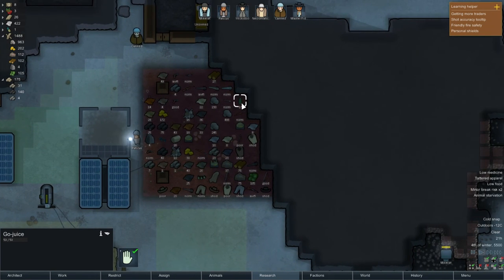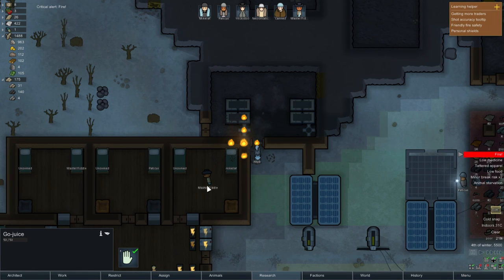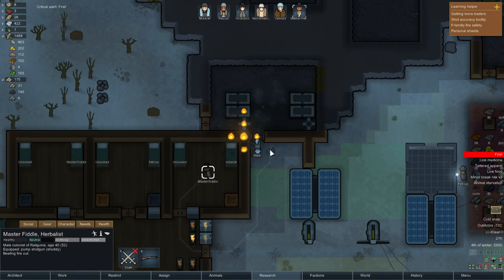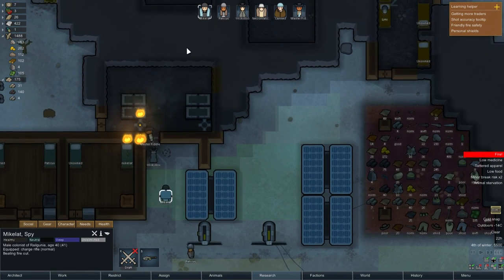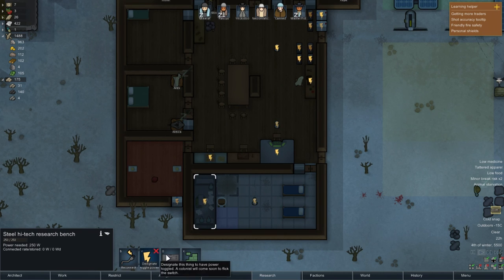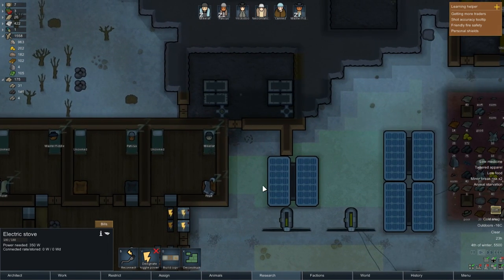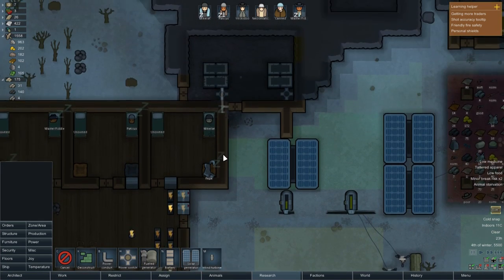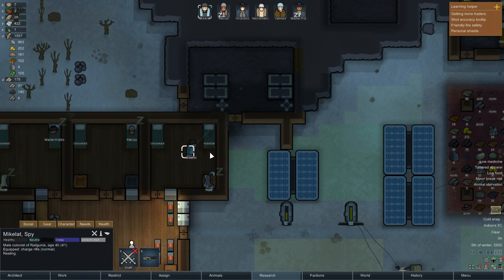We get go juice - we probably don't want that, we're gonna sell that to the guy coming down. We might make another solar power generator just to keep those batteries full during the day then swap the circuit over. What's this - a psychic smooth pulser? Gives a temporary mood boost to everyone on the map - we'll save that for a rainy day. Oh shit, there's a fire - this is why I trade the circuits around. Beating the fire out - we're good. We're gonna toggle power here and here. This section wasn't hooked up - that's actually a priority thing. Okay we're good now.